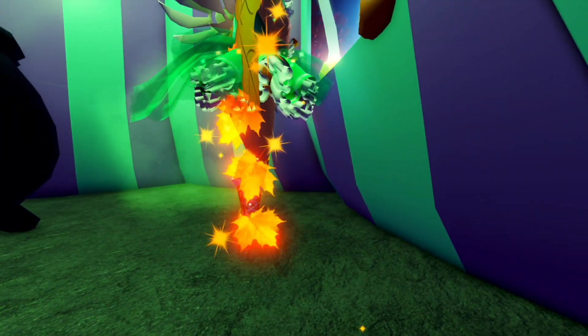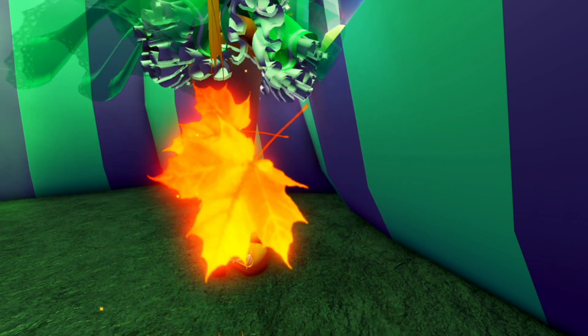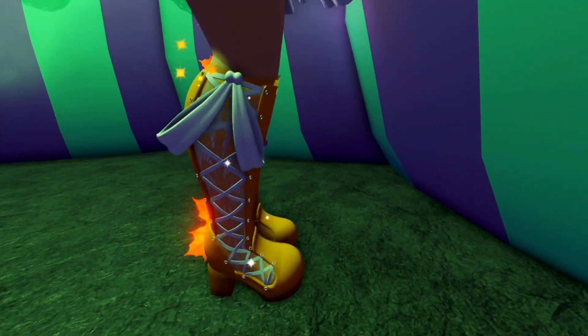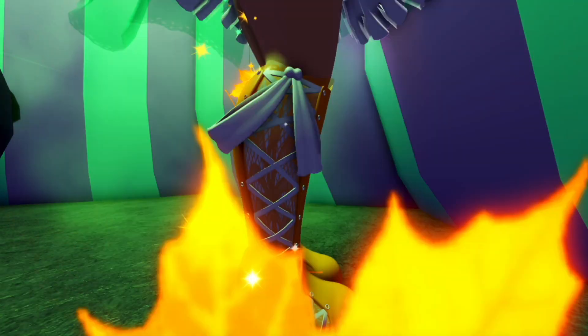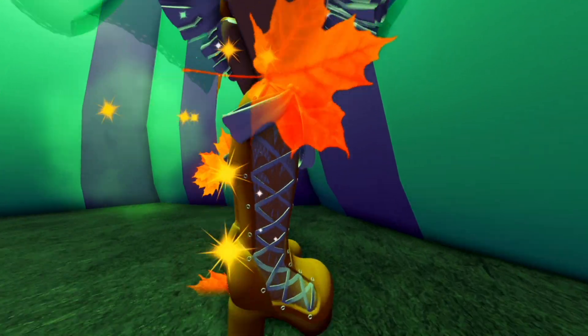You guys know the Gothelita set, right? Well, that set doesn't have a corset or boots yet, so it's a bit strange. Not all sets have boots, but I'm pretty sure this has something to do with what I'm going to show you all in a bit. I feel like these might be the Gothelita boots, because they suit the theme. They've got some lace — some fishnet-looking stuff — which is like the Goth part, and then we have these really cool boots with the side exposed and the bow, which is like Lolita, you know? I think we found something, guys.